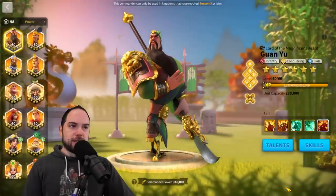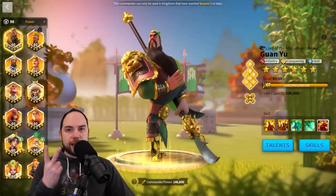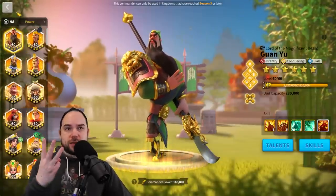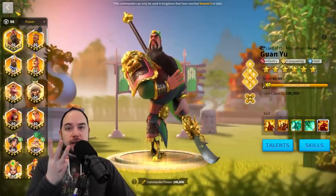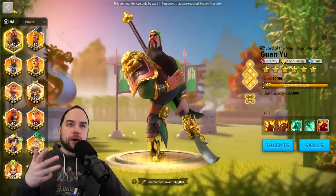Let's go back to basics and talk about what commanders you use. There are three things that are going to help you decide how to make the absolute fastest march possible: one is the troop type, another is the talent trees available, and the third is any base march speed skills that are on the commander.